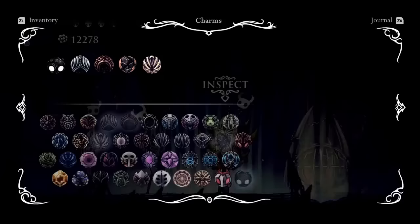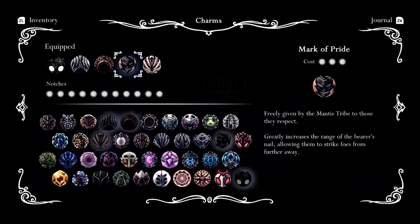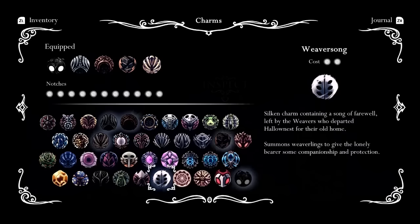If you haven't already watched my other videos, I'm going to be using this charm setup here, which is the Soul Catcher, the Shaman Stone, the Mark of Pride, and Unbreakable Strength. If you do not have Unbreakable Strength, I would suggest not using Mark of Pride because more than likely you don't have that many charm notches. You can always switch some stuff out, go with Long Nail or Quick Slash.